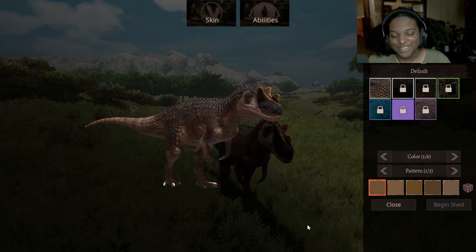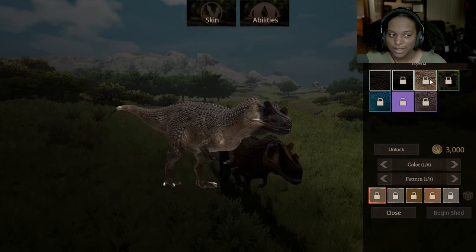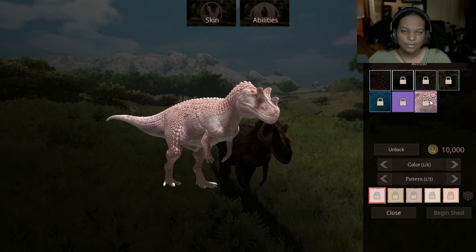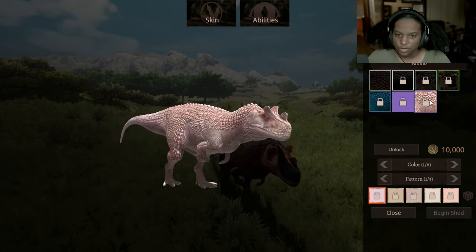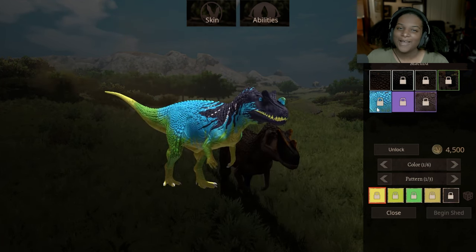Let's check out these skins. This is the male default skin. Next we have badger, hyena, tegu, macuva, melanistic, and albino. I'm sure they're going to add more in the future, but this is all we have for this Ceratosaurus mod right now — and they're not bad at all. Macuva is really bright, but I still kind of like it.